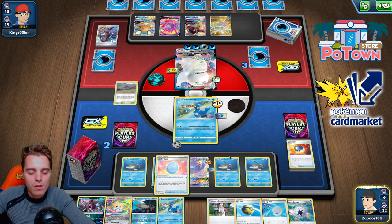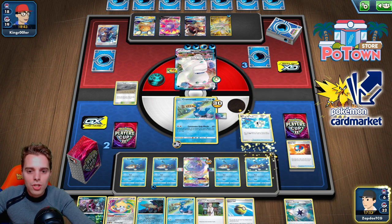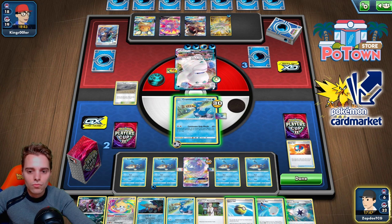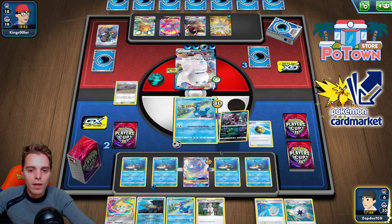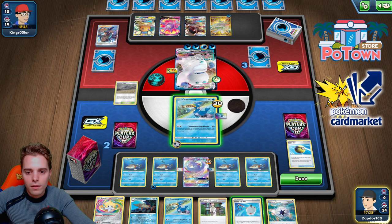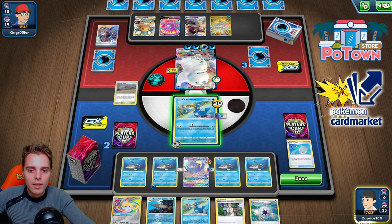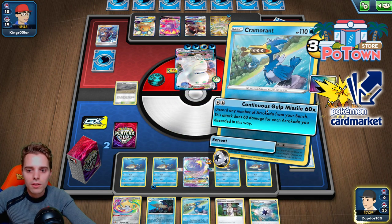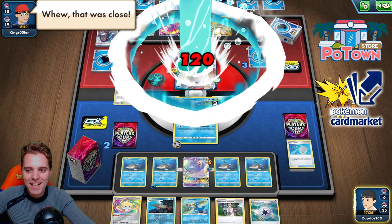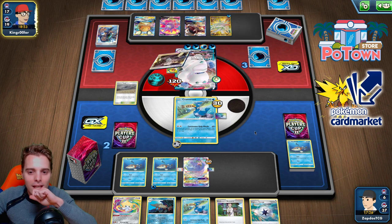Busted for sure. Let's get rid of Hoopa while we can. Nessa, Great Catcher — all the good stuff is still in there. We're going to Scoop Up. Either we use Barrascuda with Great Catcher or we win instantly. Continuous Gulp, discarding two — that's 120. He says we have a good deck — hello, thank you. He has Boss. Fine.